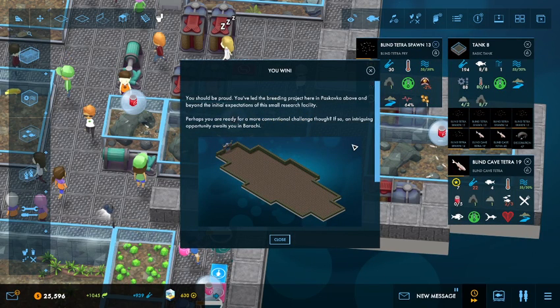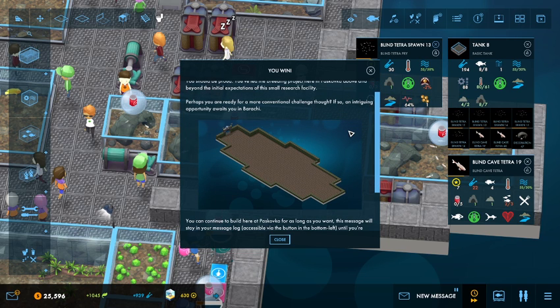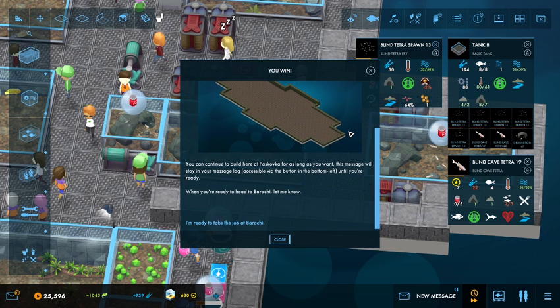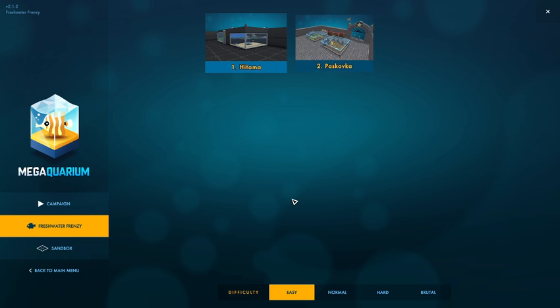There we go — and that's the end of the campaign level. The breeding project in Piscoba has gone above and beyond the expectations. We are ready for a more conventional challenge in Baraki — that is level three here in the campaign. We could continue in Piscoba if we wanted, but we don't really care, so we are taking the job at Baraki. But until the next episode when we do that, thank y'all for watching. Catch you in the next one — adios.